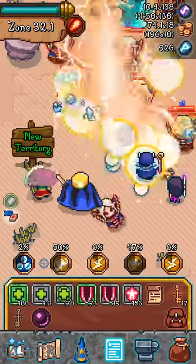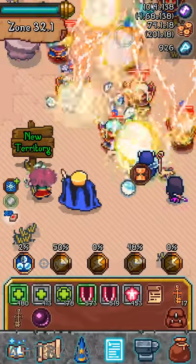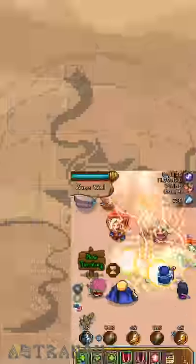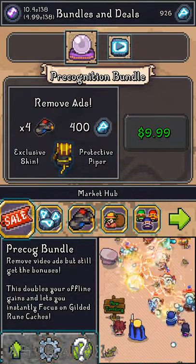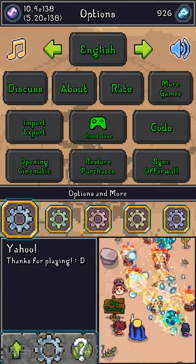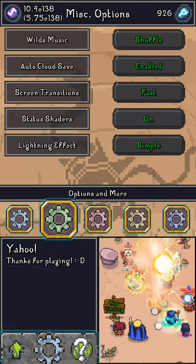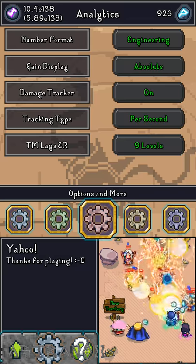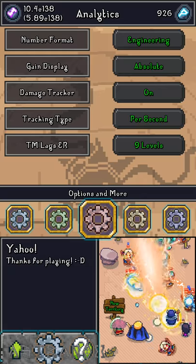Here's what you do — go into the options. Press on the bag at the bottom right, actually you can press anywhere on the bottom icons. Just press on the gear at the bottom left. Now you've got the options, press on the one in the middle, then press on the third gear — the red-greyish one.